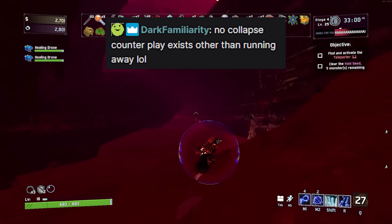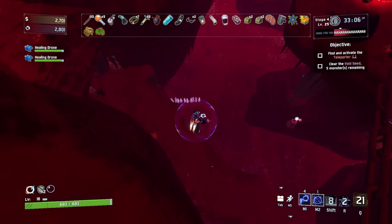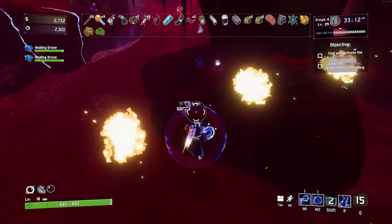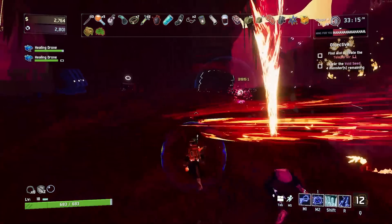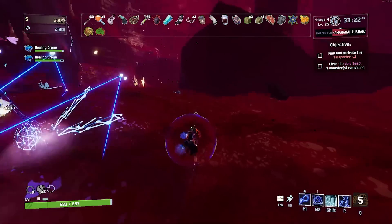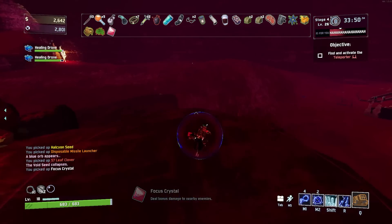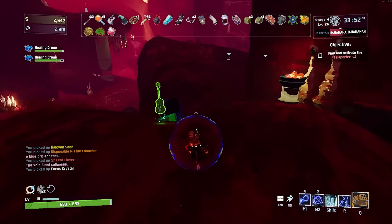No, collapse counterplay does exist other than just running away. Blast shower exists — blast shower, cleanse it. If you have iframes you can counter it, like Merc or Huntress. If you're veined, you can cleanse it with your shifts. It has a lot of counterplay, actually — more than most things. Brain code as well. It's kind of like a weirder overloading, honestly.